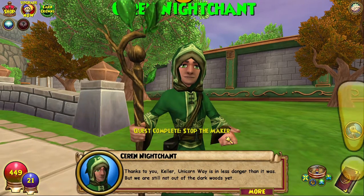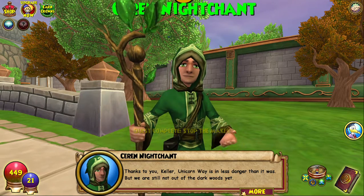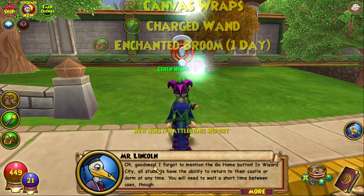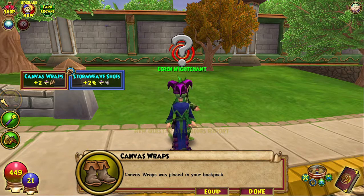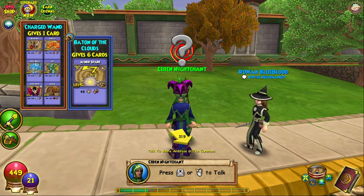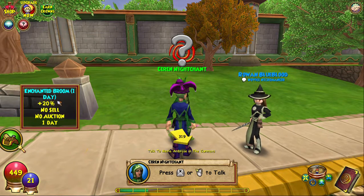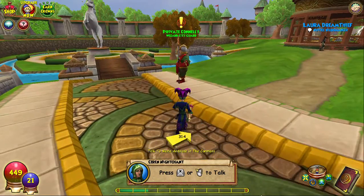The maker thanks you. Unicorn Way's danger has passed but we are still not out of the dark woods yet. I've got to mention the go home button — I know all about that. This item gives one card — I might actually equip that one because it looks a bit better. Don't want to equip it. Let's go to Wizard City.